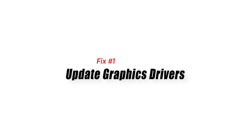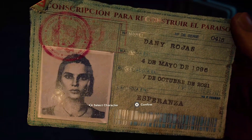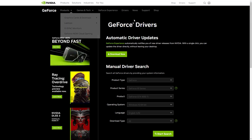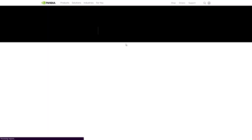Fix 1: Update Graphics Drivers. One crucial step to improve Far Cry 6's performance is ensuring that your graphics drivers are current. Outdated or incompatible drivers can often cause lag and graphical glitches. To fix this issue, you should update your graphics card drivers to the latest version by visiting the website of your graphics card manufacturer and downloading the latest driver for your card.